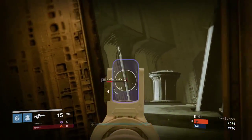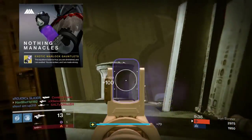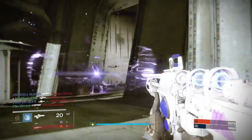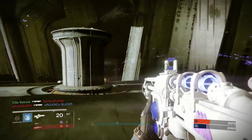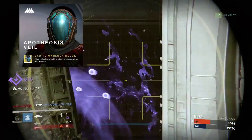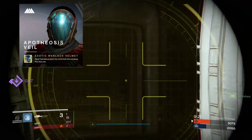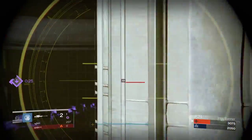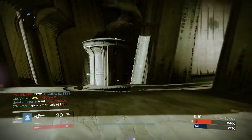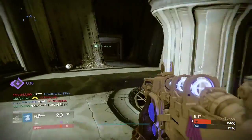And for the Warlock, you're getting Nothing Manacles, which gives you an extra Scatter Grenade and also your Scatter Grenades track, which can absolutely destroy people. Also getting Praedyth's Veil, which doesn't really do much, but it's badass looking — it makes you look like an Aeon aspect, which I think is pretty cool. And that's it for armor pieces.